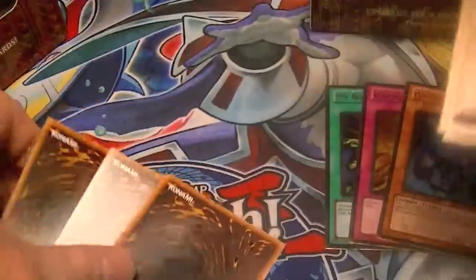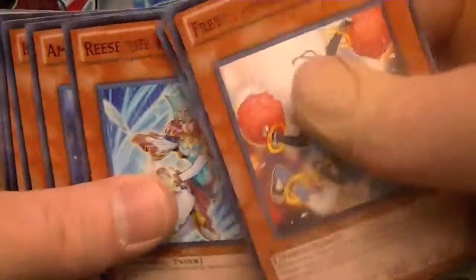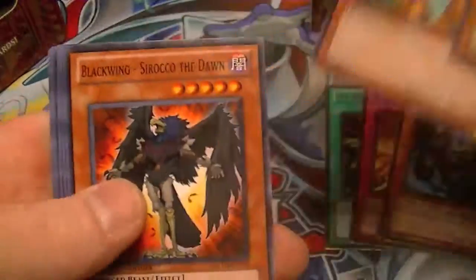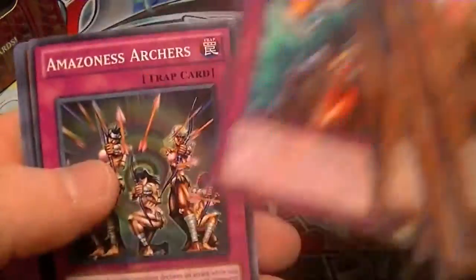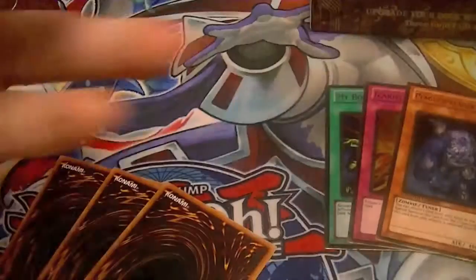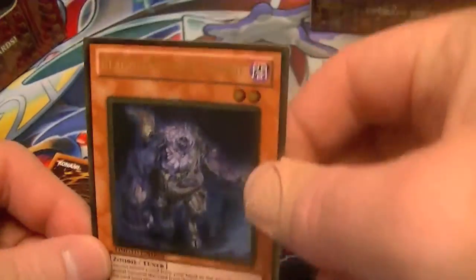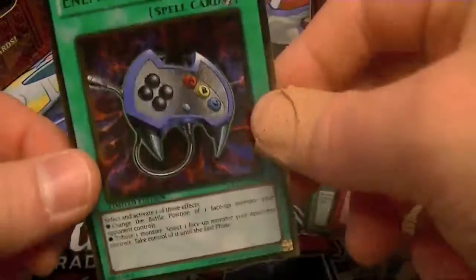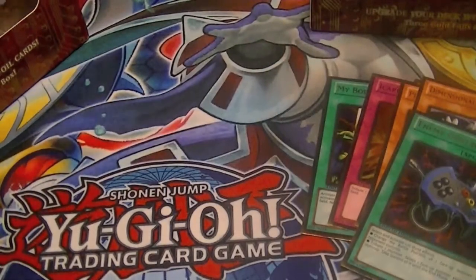Pack number two. We have another Plague Spreader Zombie — awesome. A Dimensional Alchemist and Enemy Controller. Also all good cards to get.